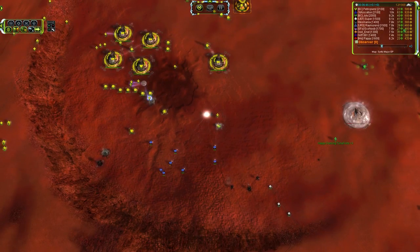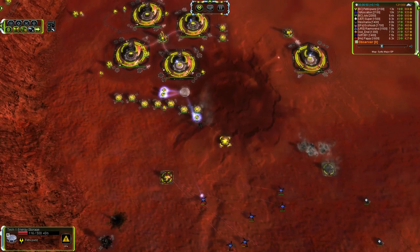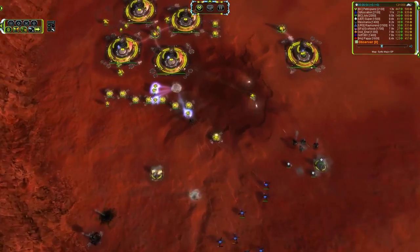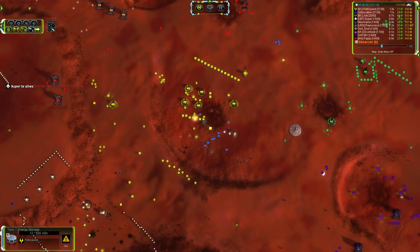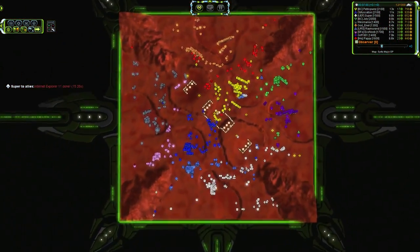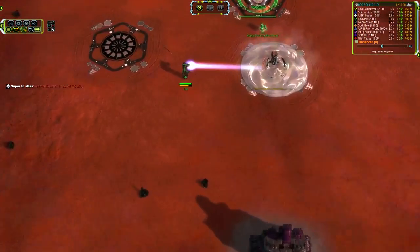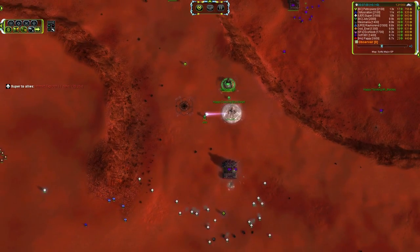I do love this Mantis run-by. When was the last time you saw a complete run-by on a five-player map with choke points? That's going to get all up in this base, kill off that upgrading mass extractor. It just started so that's not going to be a huge loss, but he is going to lose the energy storage and some build power. And a little bit of trouble over here for Jolly — he does not have any upgrades on his ACU whatsoever.